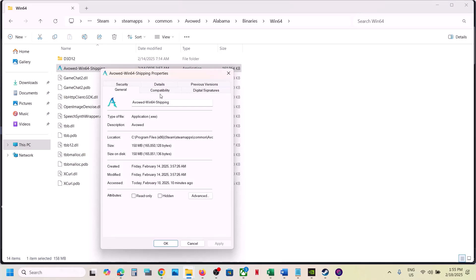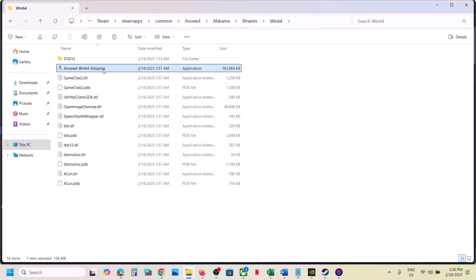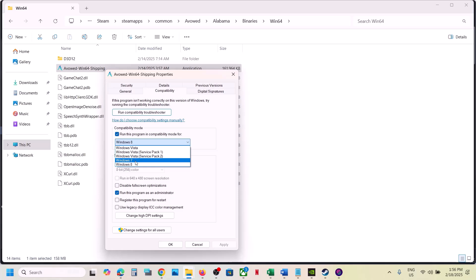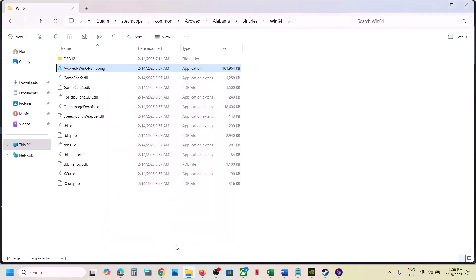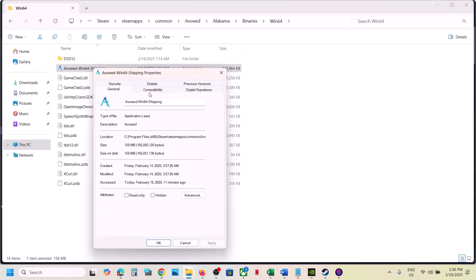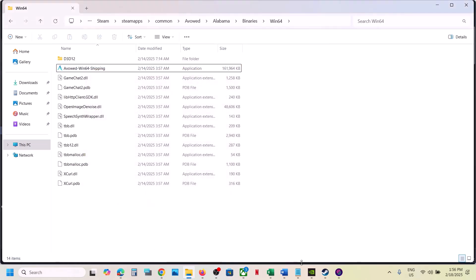Still not working? Go to Properties once again — this time put a check and select Windows 8, hit Apply, click OK, launch the game and check. Still not working, go back to Properties and select Windows 7, hit Apply, click OK, launch the game and check. Still not working, put a check on 'Disable Full Screen Optimization,' hit Apply, click OK, launch the game and check. If still not working after trying all these boxes, uncheck them all and follow the next step.